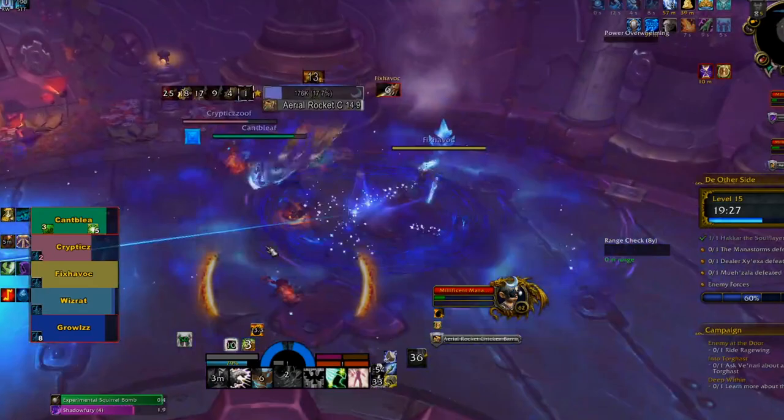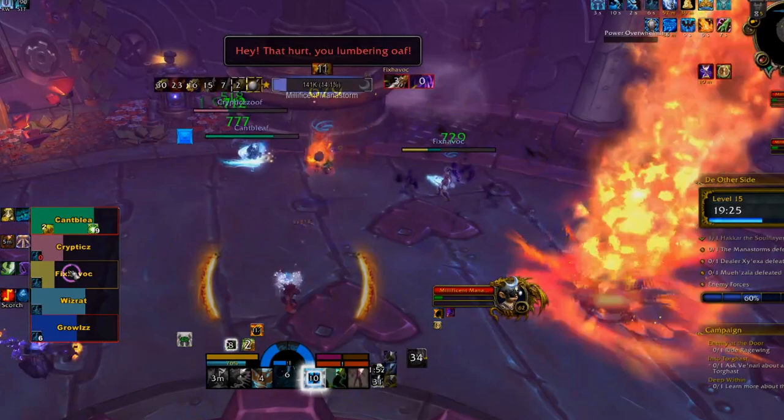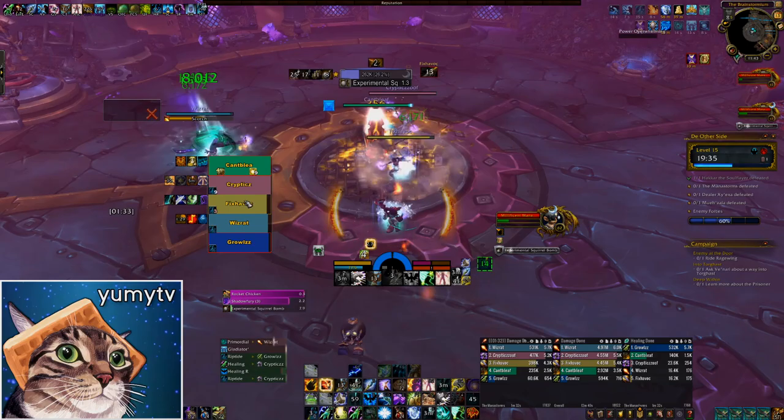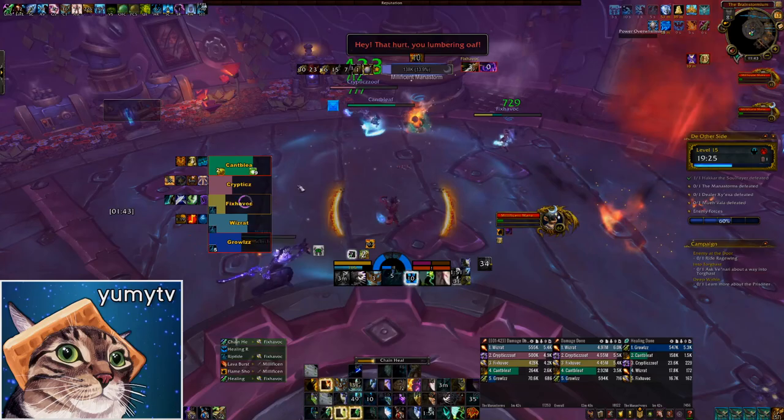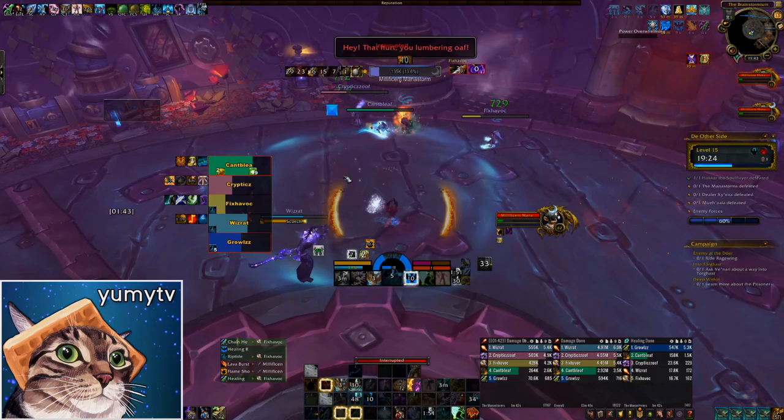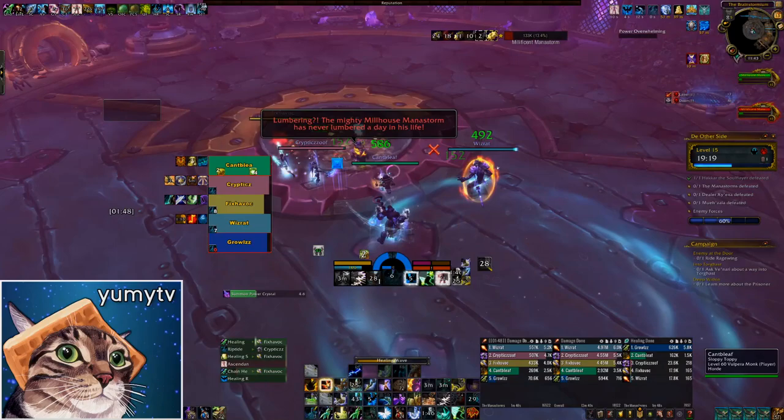If Millhouse is still active, he will cast Shadow Fury on a random player. Shadow Fury targets someone with a blue arrow in a large circle, and at the end of 8 seconds, everyone inside the circle takes heavy shadow damage and is stunned for 2 seconds, including the boss. Bring the circle into the boss, but be careful not to clip your team with it. After 45 seconds, Maleficent runs to the computer to channel Aerial Rocket Chicken Barrage, dealing heavy damage to all players. Just like Diabolical Doom, use the Shadow Fury to stun the boss and end the phase. If you killed Millhouse early, you won't be able to stun the boss and will instead have to withstand 15 seconds of extreme pain.